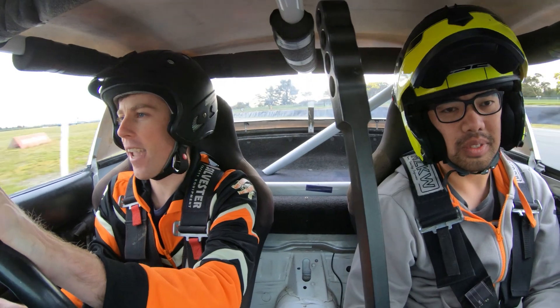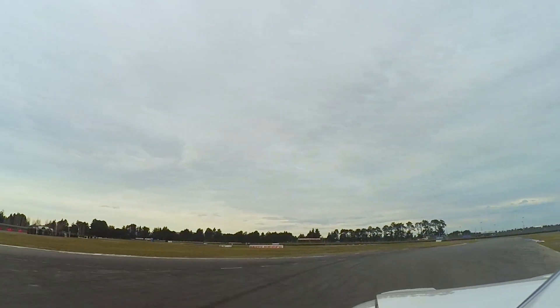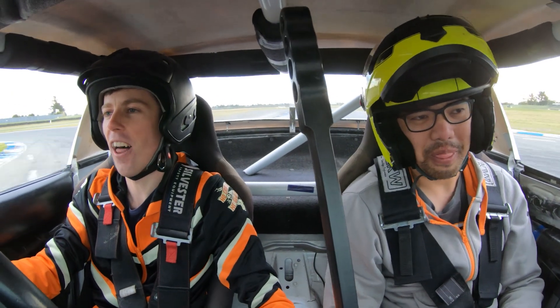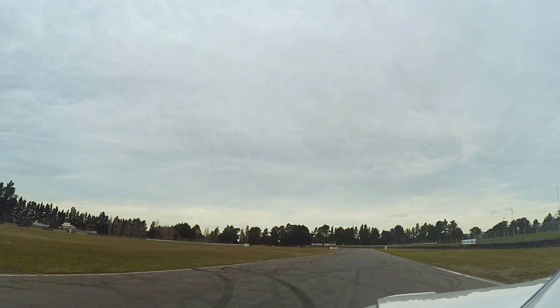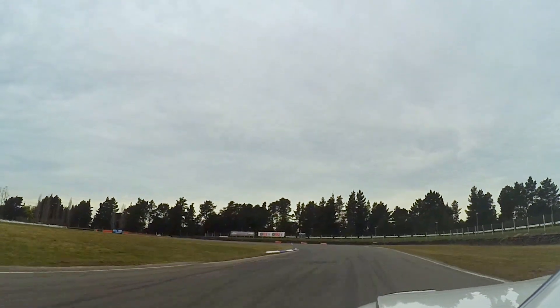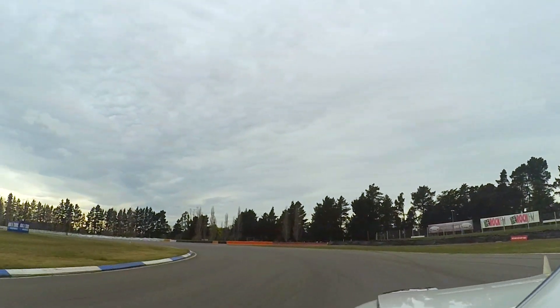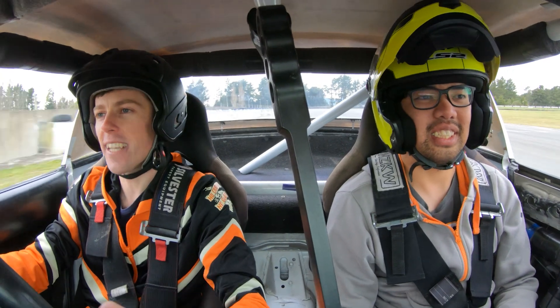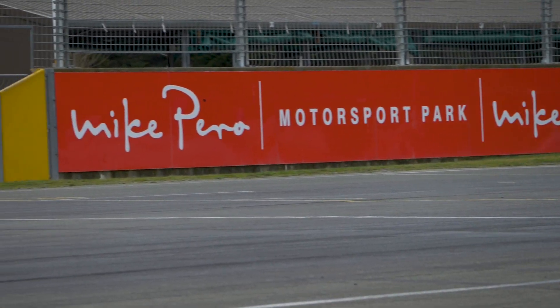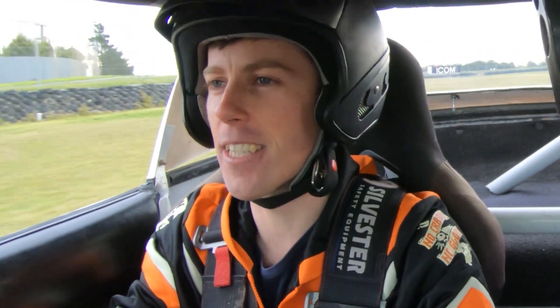This is a fast right-hander — you can lose a lot of time here if you don't quite get it right. You've got to nail the line and carry as much speed as possible through that corner. Get over to the right as fast as possible, ready for this next hander. You can use quite a lot of curb here in the game — the curb's going to be a little bit harsher in real life. There was drama there in season one on that corner — it's not a good overtaking spot, but they tried it anyway.